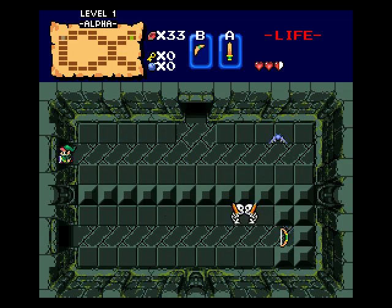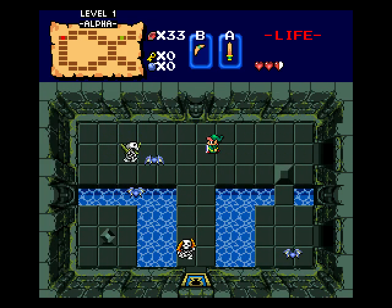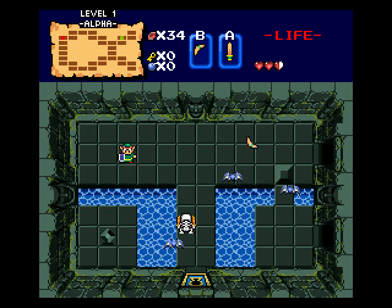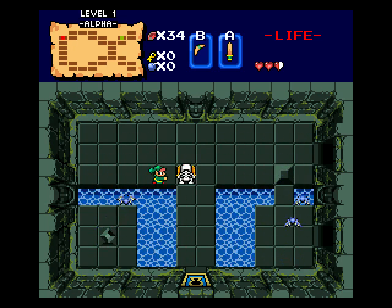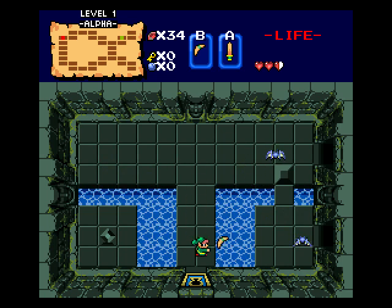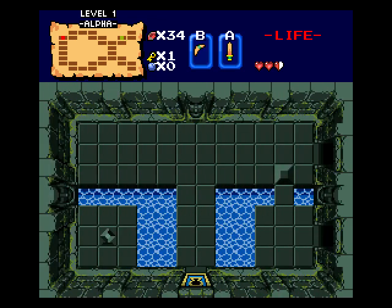And there's the bow - we have to go around to grab it. Now it looks like we gotta activate another crystal to form a pathway. Pushing the block is our way out, and the crystal is the way in. Grab a key and now let's go grab that bow. I'm starting to wonder if Goma might be the boss here, if we're getting the bow and arrow this early. It's always a possibility.